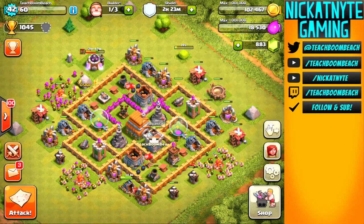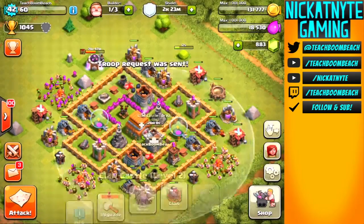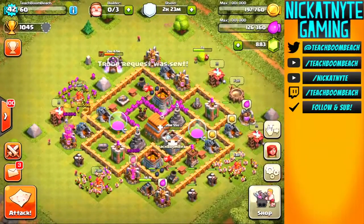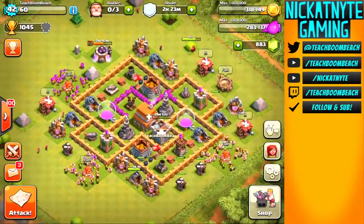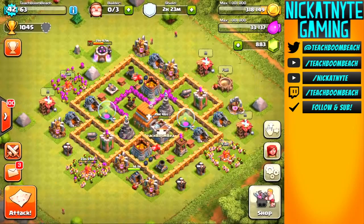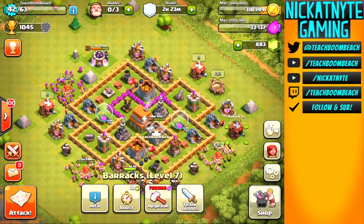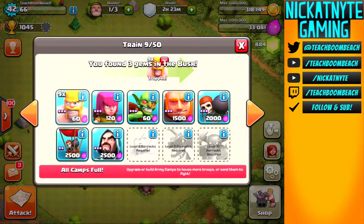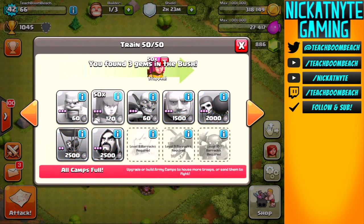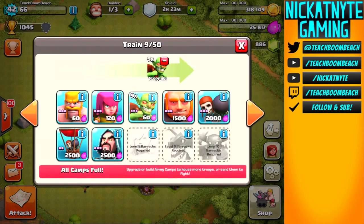So this is my Town Hall 6. I have it in a defensive build right now. I figure I only play it a couple times a week because most of my time goes to my high-level Boom Beach and high-level Clash of Clans account. So rather than sitting where there's absolutely no loot below Bronze, I decided to put it in a defensive build. I may switch it up for Town Hall 7.